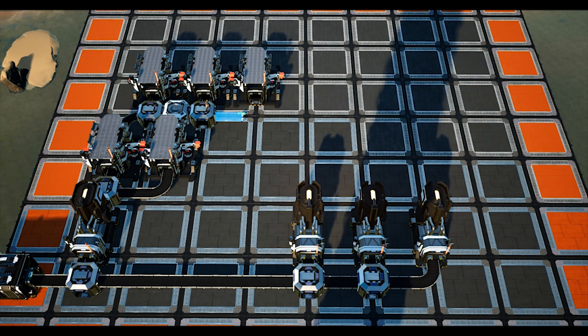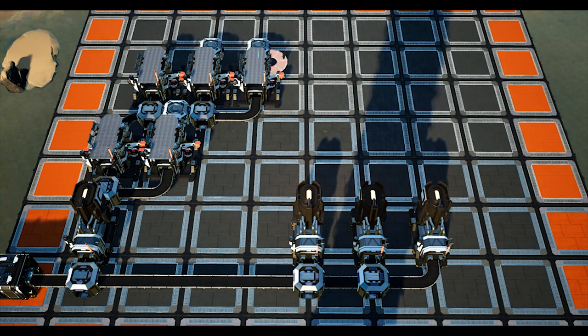Also place mergers flowing to the right in front of the 2nd and 3rd constructor. All constructors will merge using a MK1 belt. However, you will need a MK2 belt between the mergers and also following on to the assemblers, which we shall cover shortly.